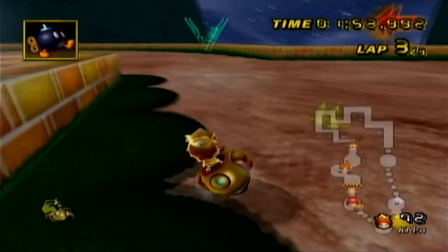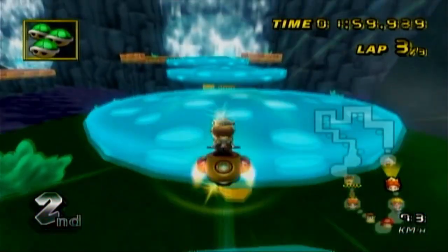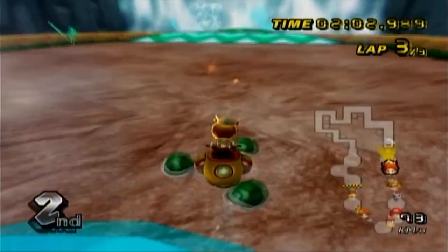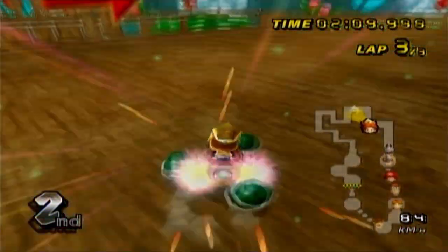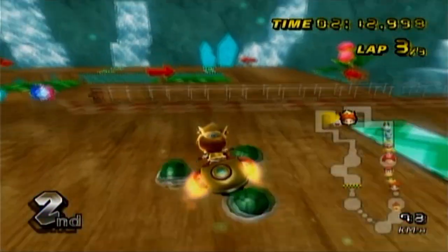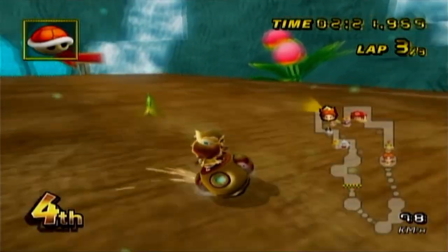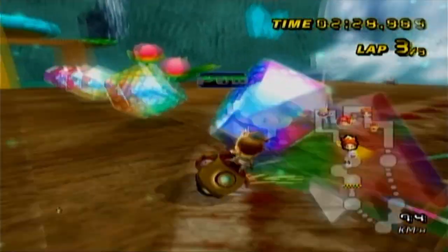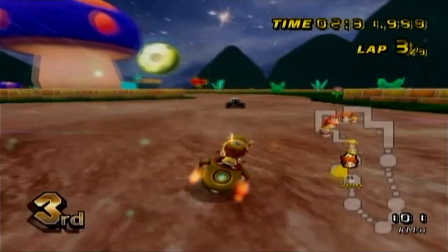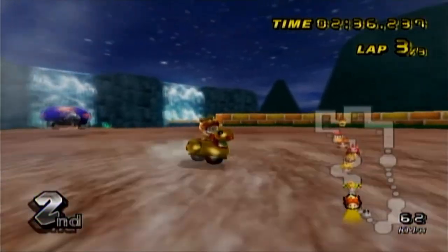If we aim correctly this could be great — I don't think we aimed it correctly, but we're still in second place. Apparently King Boo was able to turn around completely in midair when he took that shortcut on the first lap, but even the Quacker was not able to take that turn. I can pass him — King Boo didn't win first; Dry Bones won first. You know what? I can live with that.